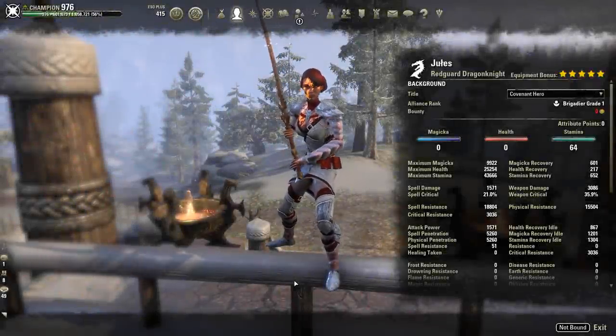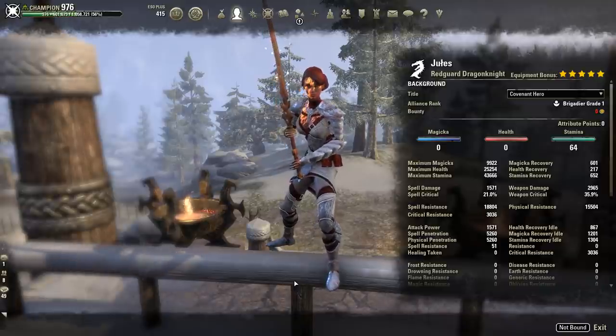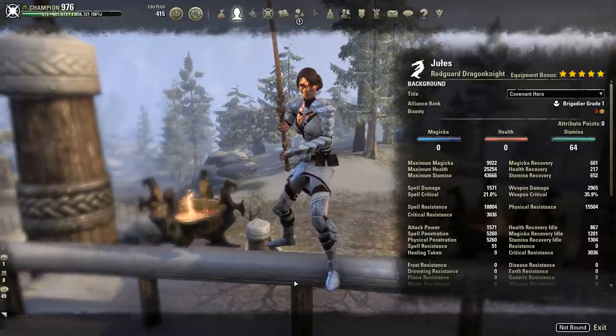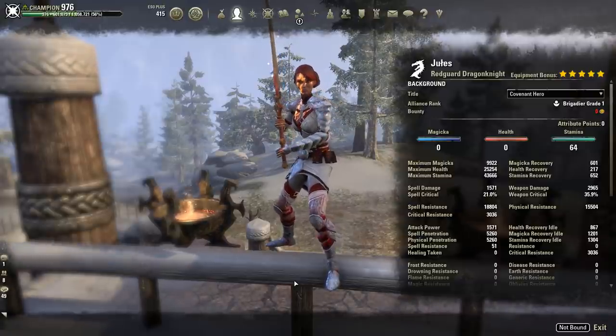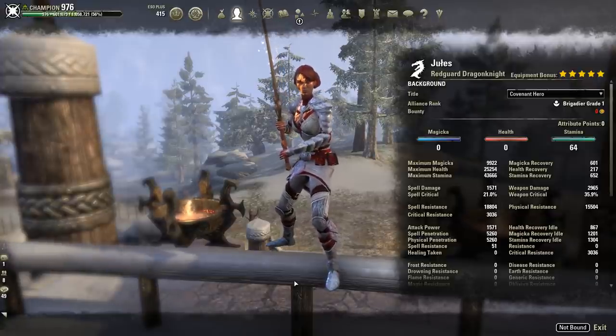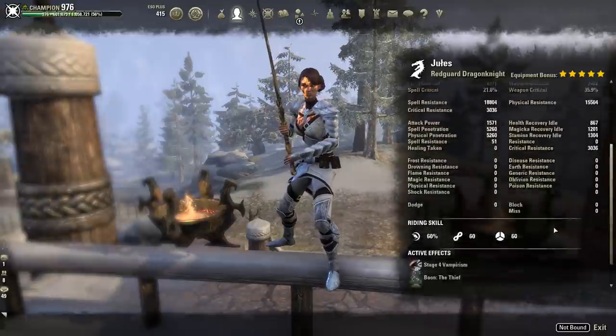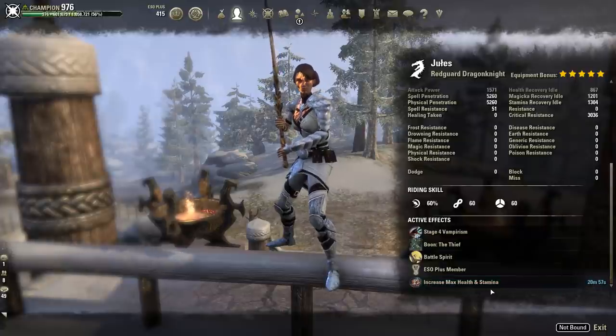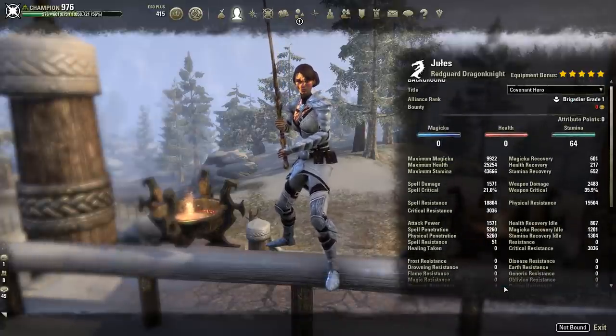What's up guys, this is Jules and this is going to be a Stamina DK PvP build for the Homestead patch in ESO. This is currently what I am running on my Stam DK — I switched from two-hander bow to two-hander sword and board a couple of days ago. We are a Redguard Dragonknight, we are a vampire, we are running the Thief mundus and max health and max stamina food, 150 CP.